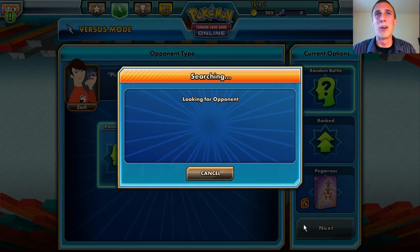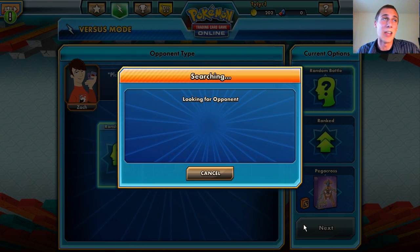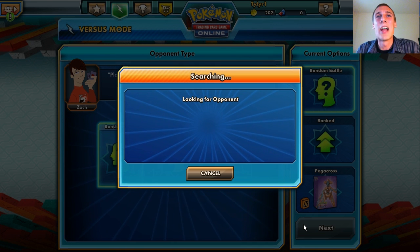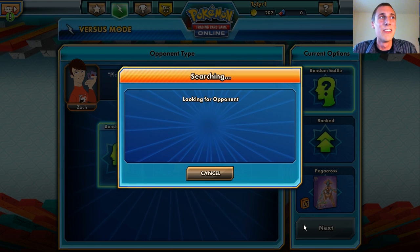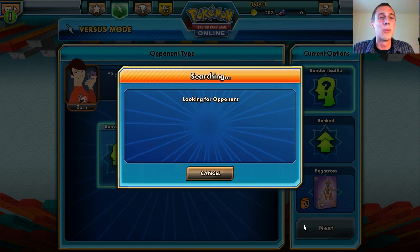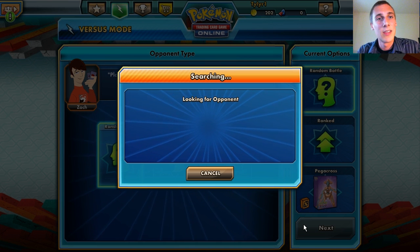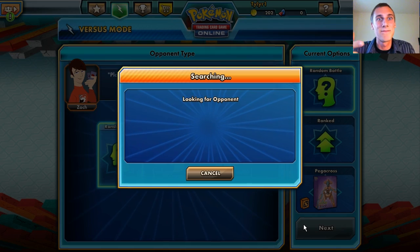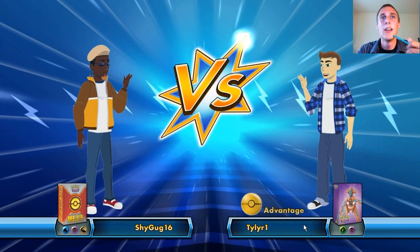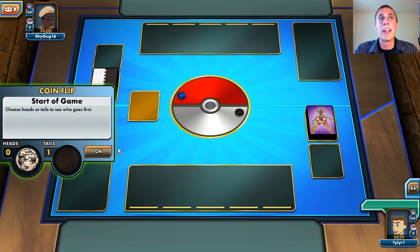Let's play one more just because this deck is so fun! I love this deck. Thanks Peg for giving me this deck list — he just gave me the whole thing. I didn't even check how much damage we healed. He did 200 damage and then 180 damage again and I healed it almost all completely off — that's just amazing. But Pyroar is not efficient enough to beat this Mega Heracross deck. Looks like we're going against ShyGug16 — not Shy Guy, ShyGug. Looks like I get to go first, which is awesome.